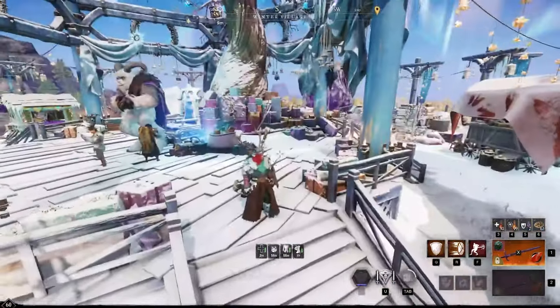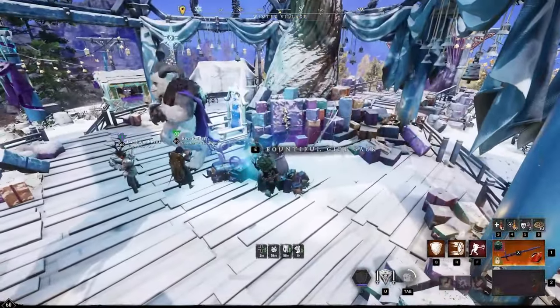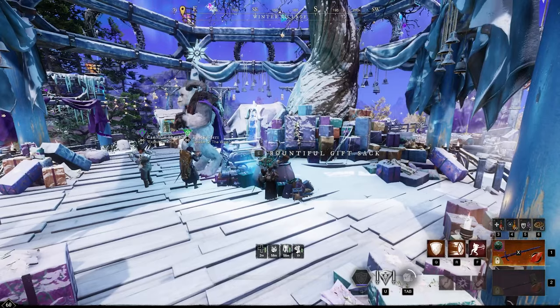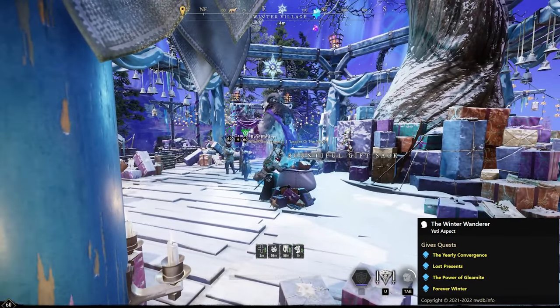Here you're going to see the Winter Village. There are four different winter visual locations: one in Brightwood, Weaver's Fen, Everfall, and Monarch's Bluffs. At each you'll find a bountiful gift sack — you get about four of them from all four towns daily. Make sure you go collect them; they're about three winter tokens each, and you're going to need 25 tokens total to get a premium token.